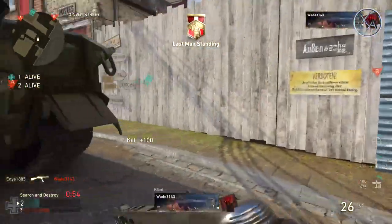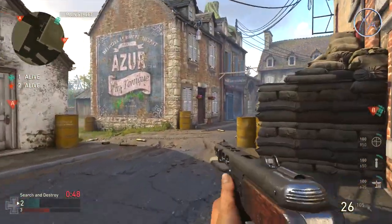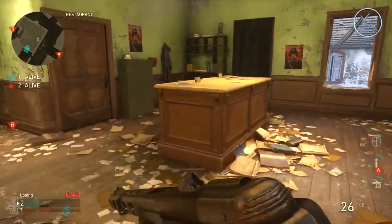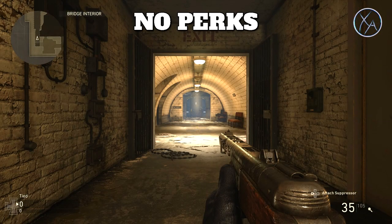The last test from my perspective is while crouched. You're probably not going to be too surprised by the footstep sounds, but I also want you to pay attention to the movement speed difference between these two tests. Once again, the first clip is with no perks and the second clip is with Inconspicuous.